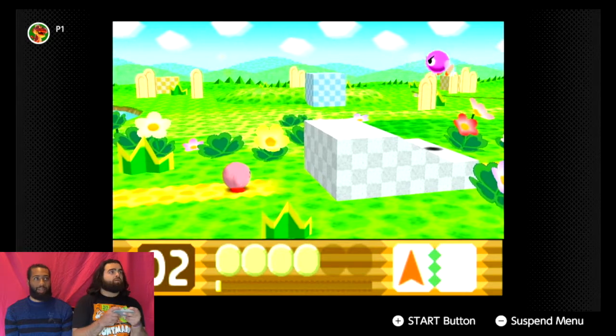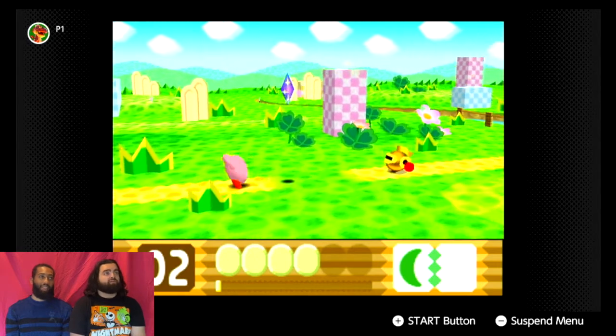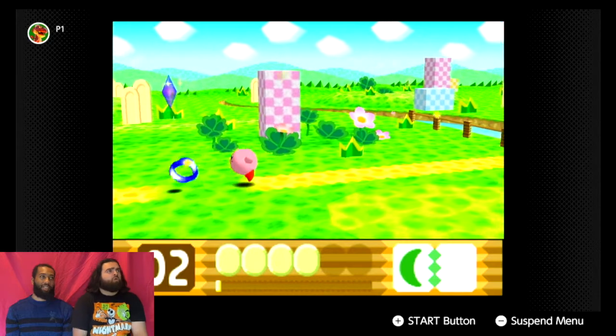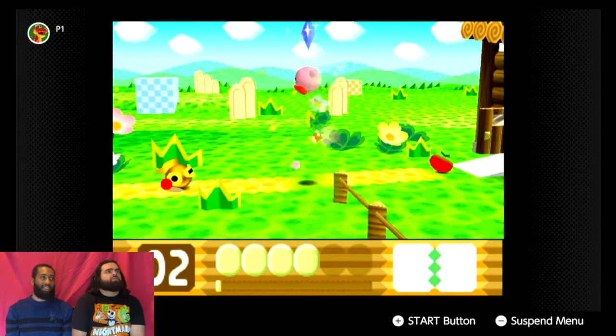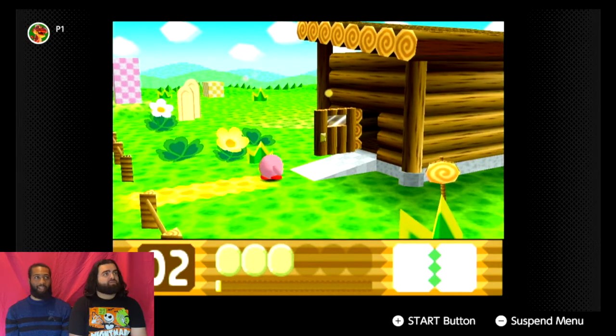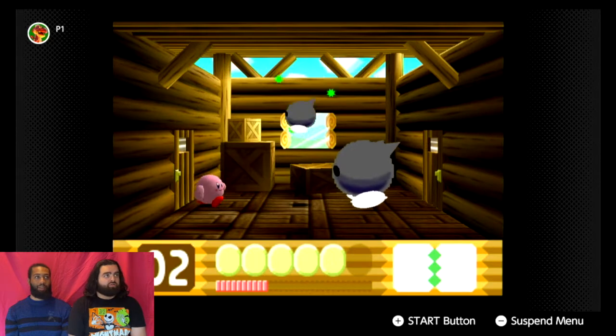You can mix and match things to make new combos — that's crazy! But one of the buttons will make you spit out the ability you currently have. If you throw it away, you lose it. Oh, is that a shard? Yes! Kirby can just float across there — that's where that comes from. He does it right out of his mouth.